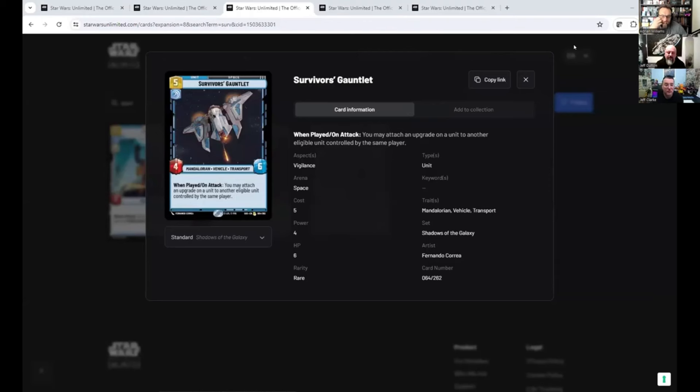My number three is the Survivor's Gauntlet — a five-cost space unit with four-six stats. When played on attack, you may attach an upgrade on a unit to another eligible unit controlled by the same player. It's got the Mandalorian, vehicle, and transport keywords. So you attack first round with a unit carrying the Darksaber, then play this out, move the Darksaber to a unit that isn't exhausted, attack again with that unit — you can just keep moving upgrades around. It's incredibly strong once you get it out.